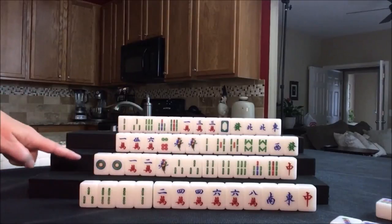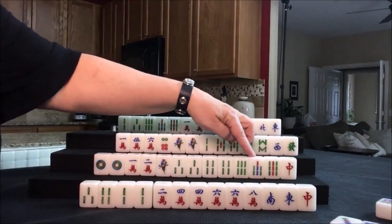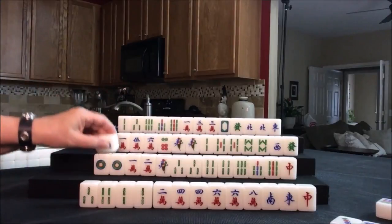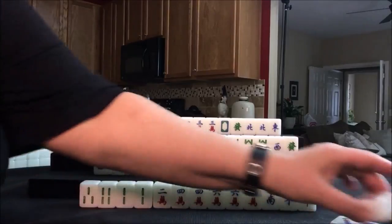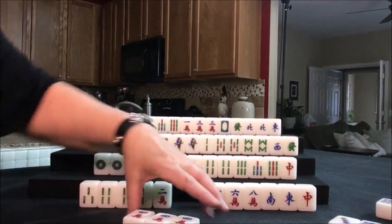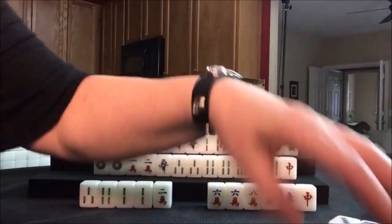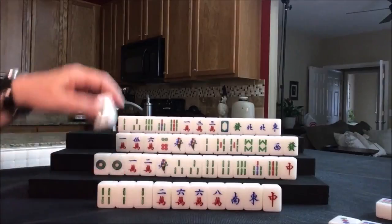Let's draw for south. That seven bam they're not ready for — we would need a five bam or an eight bam, so we can't take that. They drew a four crack — that's not helpful, we're going to discard it. Four crack is right here — pung! We're going to pung. So there's a pung. We'll expose that and discard the three bam.